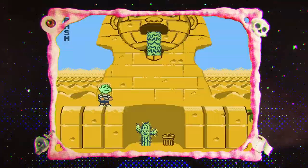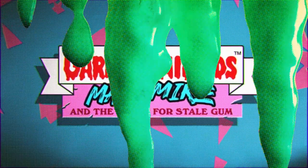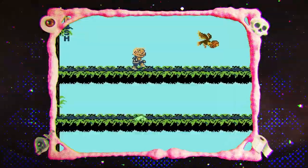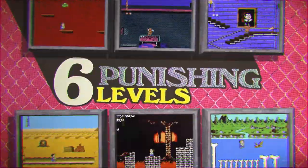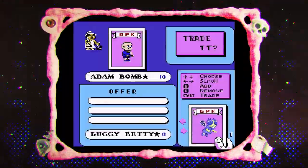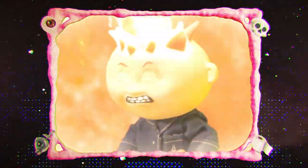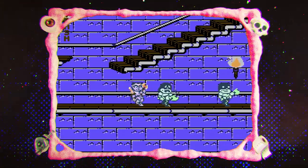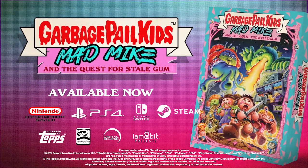Get your grimy little hands on the most disgusting game ever made — Garbage Pail Kids: Mad Mike and the Quest for Stale Gum. Defeat tweens with diaper-enhanced butt slams. Axe and ooze your way across the globe to recover the secret stale gum recipe. Four playable characters, six punishing levels. Use the in-game trading cards to gain devastating abilities — trade to collect them all. Bonus digital and behind-the-scenes content. Play the most disgusting retro game never released if you dare. Get Garbage Pail Kids: Mad Mike and the Quest for Stale Gum digitally now.